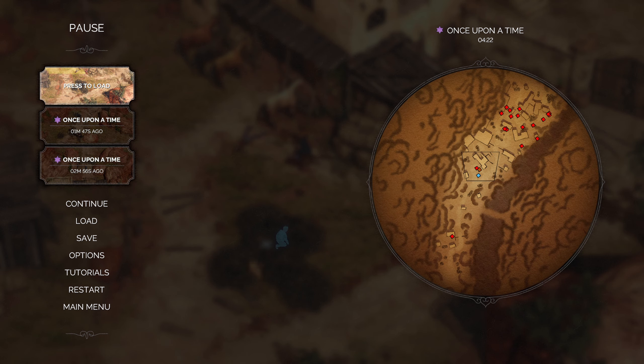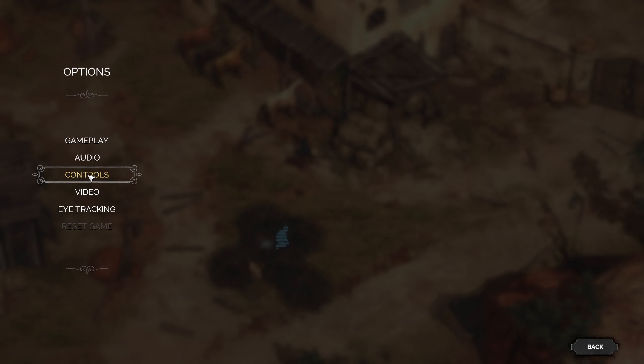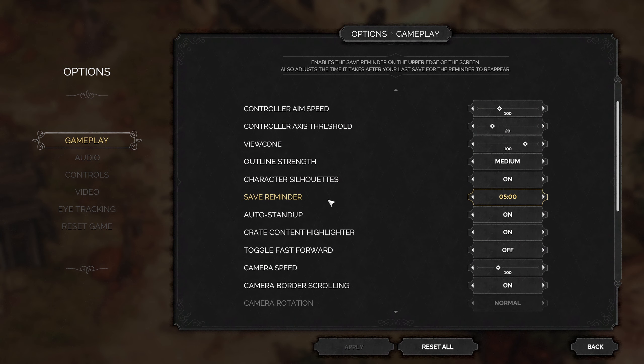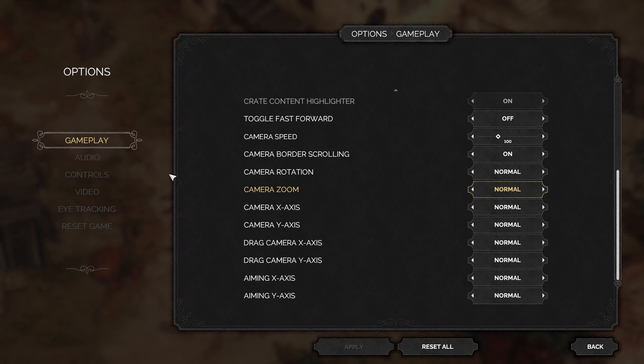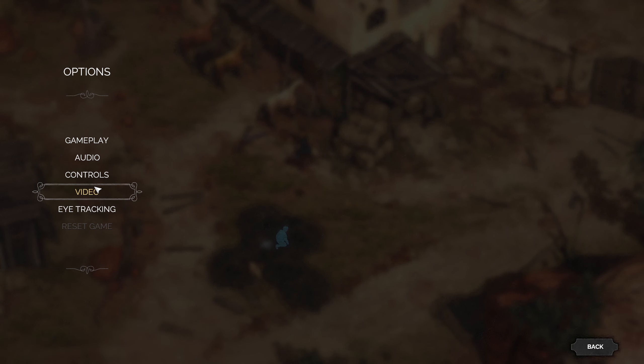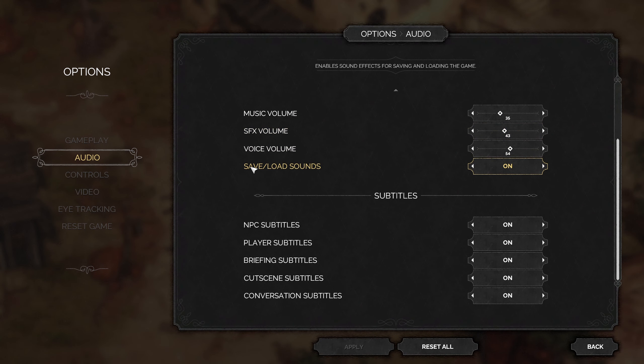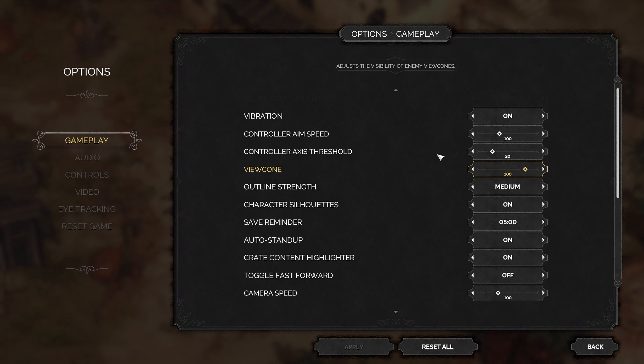That timer is way off — that was only two minutes. Let me go into gameplay settings and see if I can change that. Quick saving is there. Save reminder is set to ten minutes — okay, that's fine, that'll be like five minutes then.